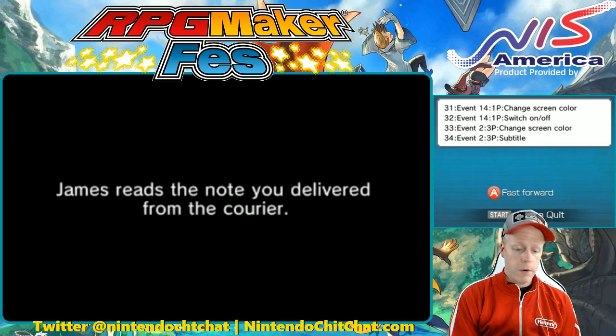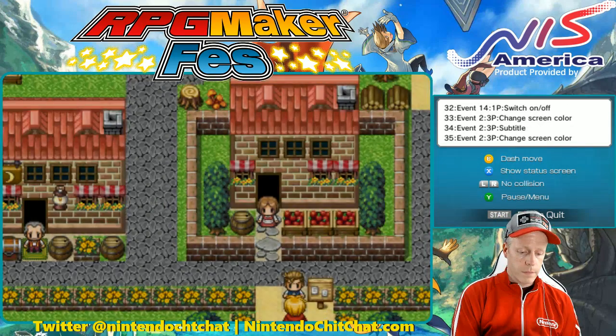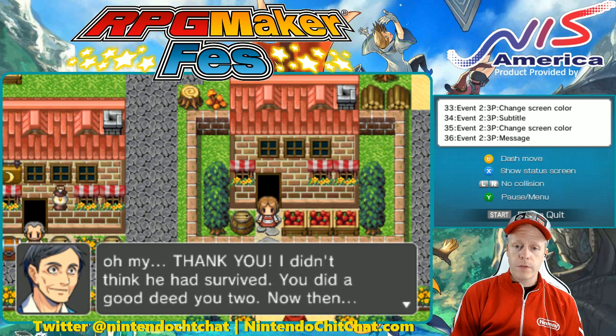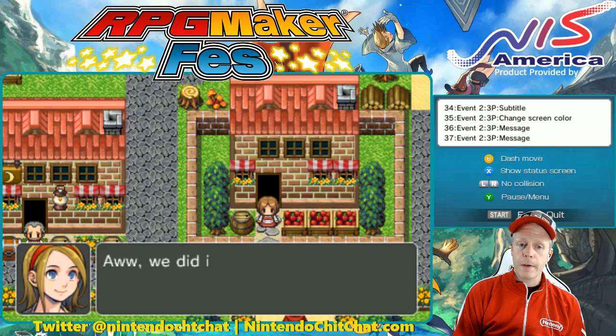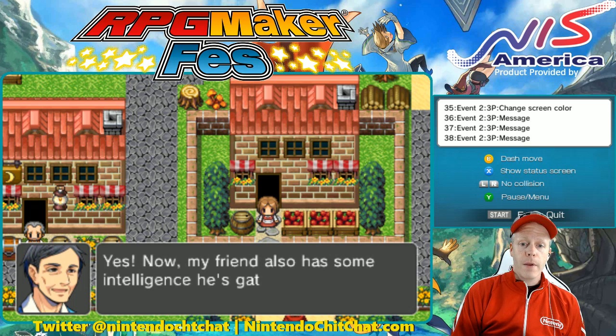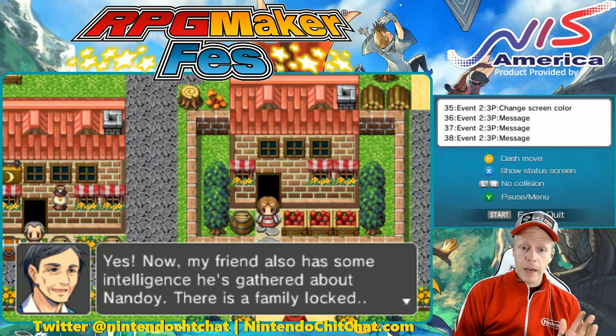James reads the note you delivered from the courier. Let's see what he says: 'Oh my, thank you. I didn't think you had survived. You did a good deed.' We did it because we knew he's a good friend. Now my friend also has some intelligence he's gathered about Nandoi — there's a family locked inside their home, not much time left.